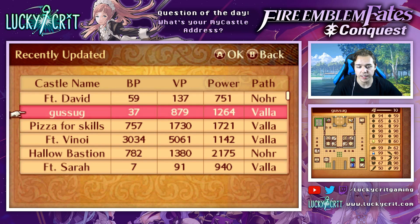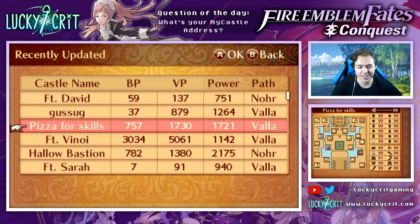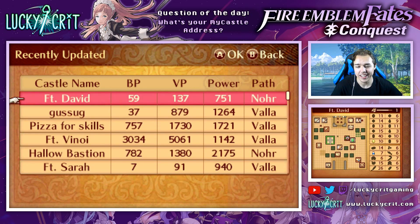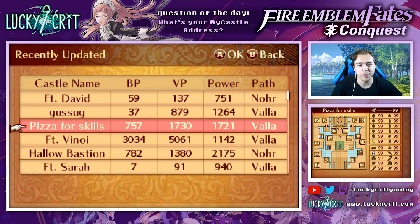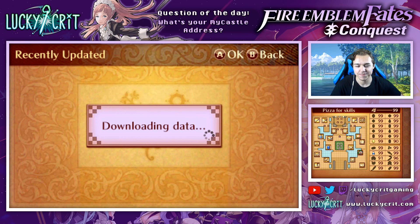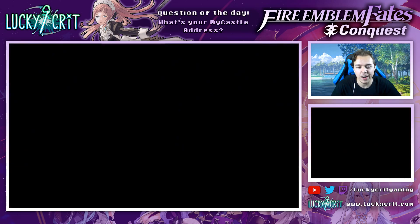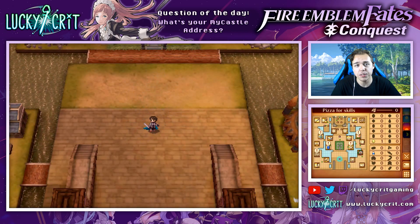Let's go and look at some of the recently updated castles here and check out some of the things we can do. We've got Fort David, Pizza for Skills, Hollow Bastion, Fort Serra and the list continues on. I'm going to go to Pizza for Skills - that one's kind of funny, you got my attention. Obtained data and now we're going to visit.